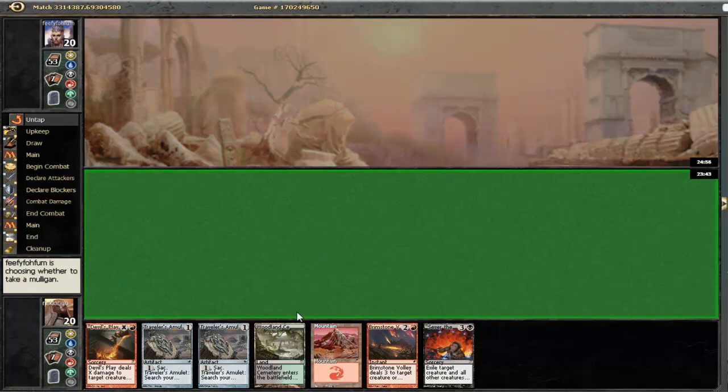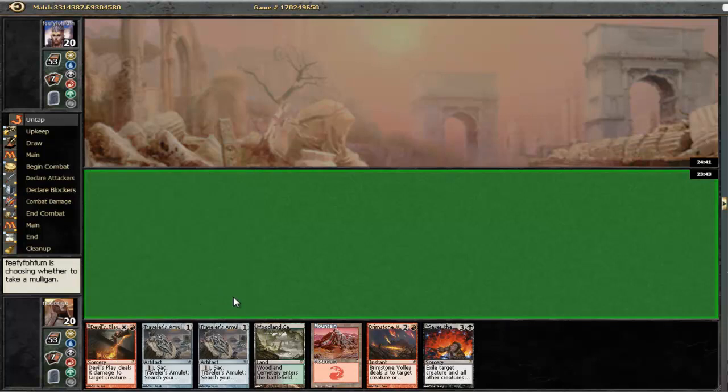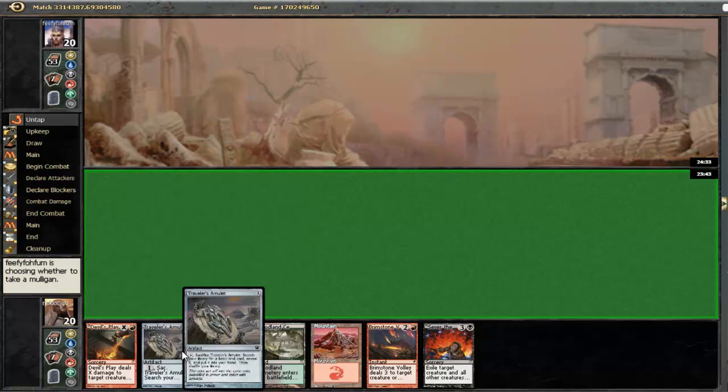In the mirror, planeswalkers are definitely the most important cards here, especially Garruk. But getting your land drop is actually pretty relevant, as in any control matchup ever. So I actually like having two Travelers Amulets here.